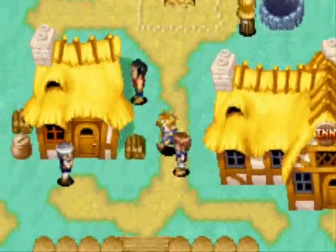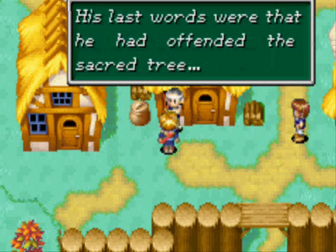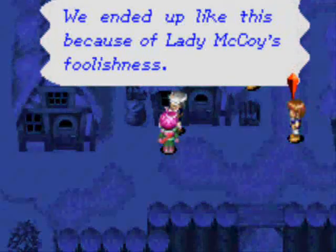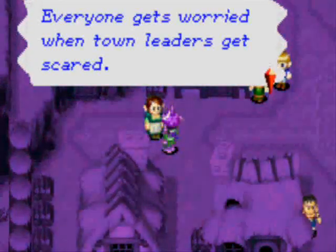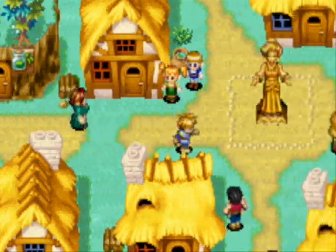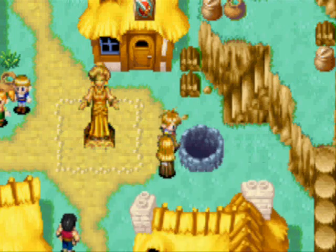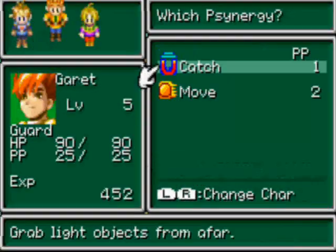So what's going on with the tree-people? Let's talk to some of them. 'Don't you see a tree at the entrance? That tree was once a man — he came to our village under a curse. His last words were that he had offended the sacred tree.' We ended up like this because of Lady McCoy's foolishness — if only she hadn't wanted to live like a queen. Everybody gets worried when town leaders get scared. Lord McCoy has been quite frightened since the incident. It makes a lot more sense if you talk to a person before you read their mind.